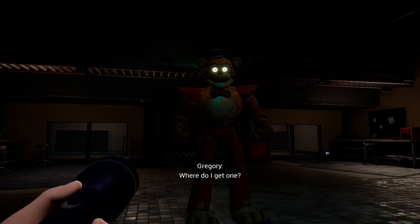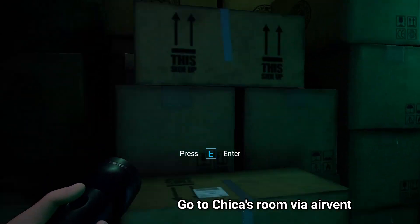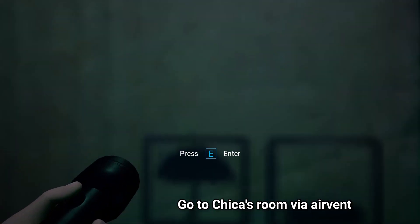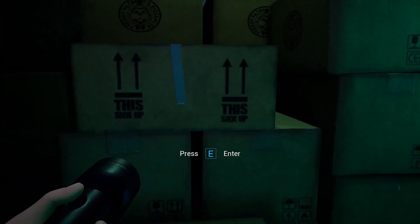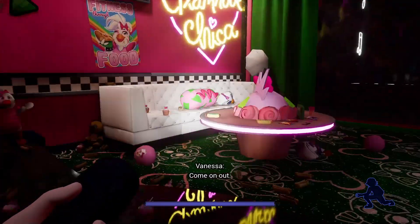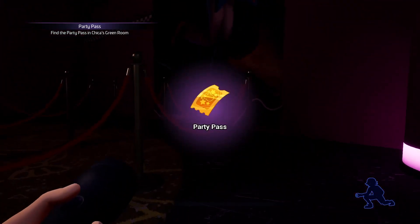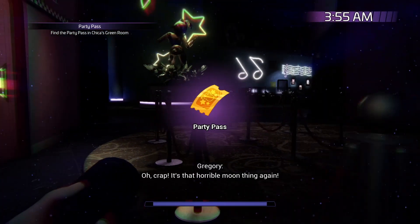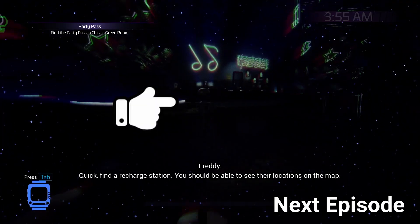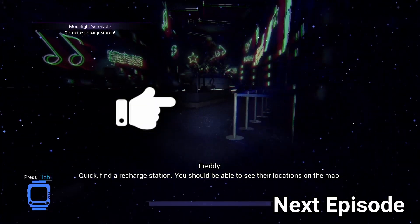I suppose a phaser blaster or a phaser cam could work. Where do I get one? You can win a phaser blaster. Party pass! Well done. Oh crap, it's that horrible moon thing again! Quick, find a recharge station. You should be able to see their locations on the map.